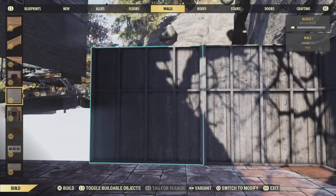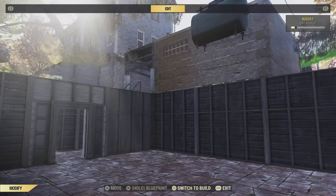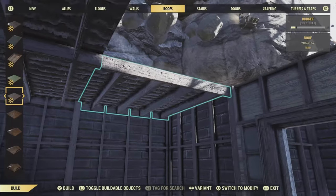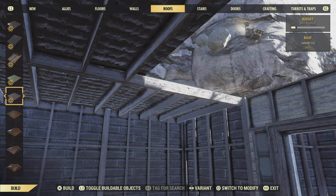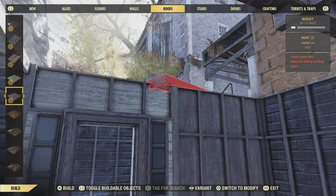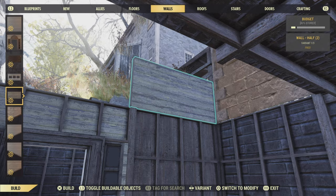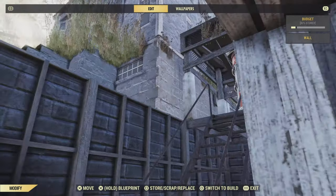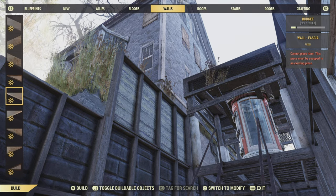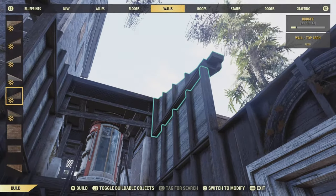Now it's just a case of putting some roofs on, which is quite self-explanatory. Then we're just going to make the entranceway a little bit nicer. Simply lovely — let's just plaster those roofs down. For our entranceway, I want to make it a little bit more fancy. We're going to put down some half walls with some top arches and make a sloping roof — it's as simple as that. You will be able to see this roof on the outside of your build, but to be honest it doesn't look too bad. It looks like the entrance to a basement.